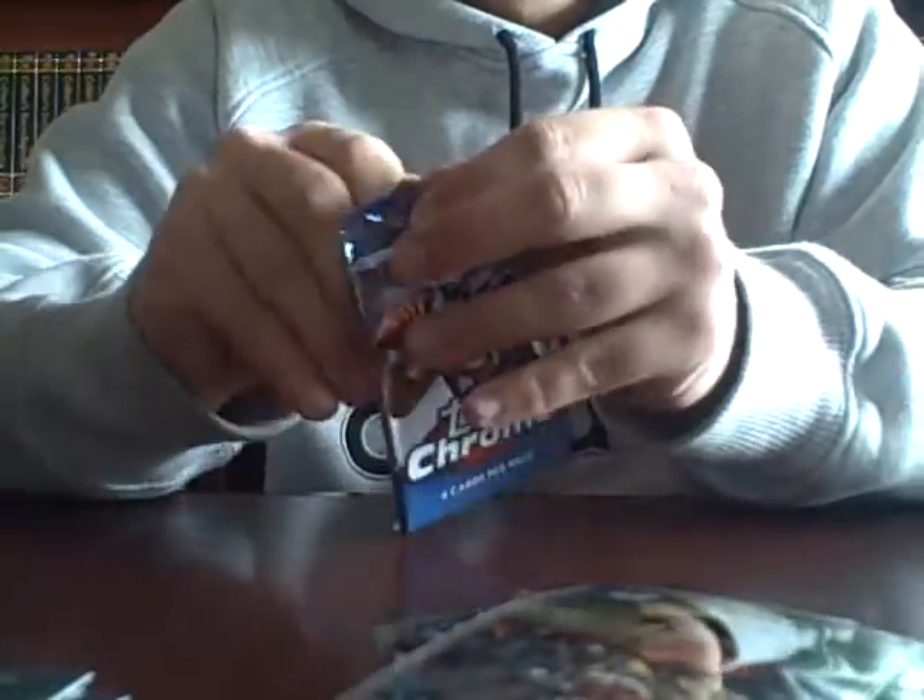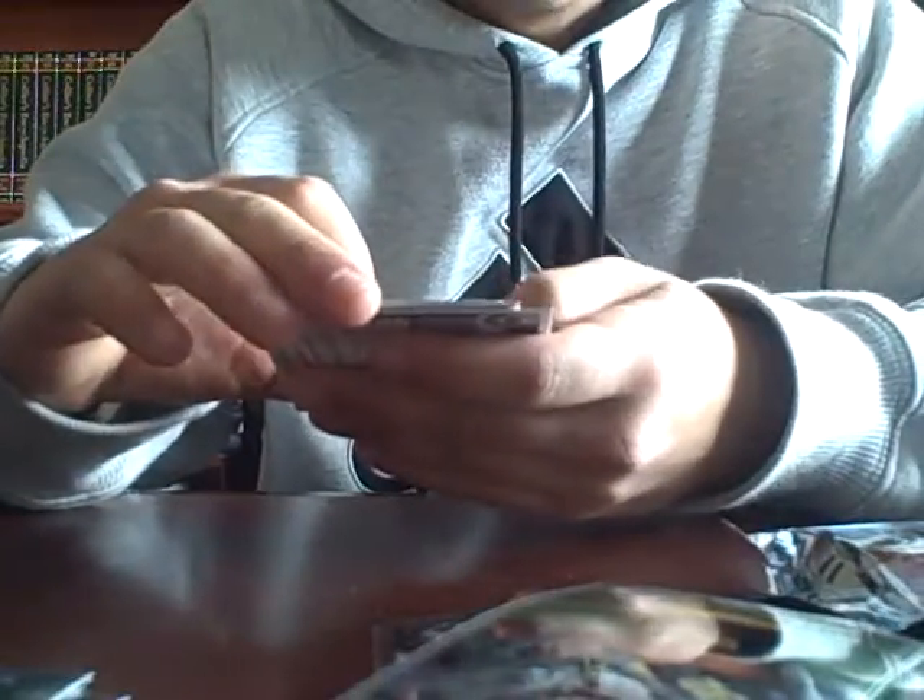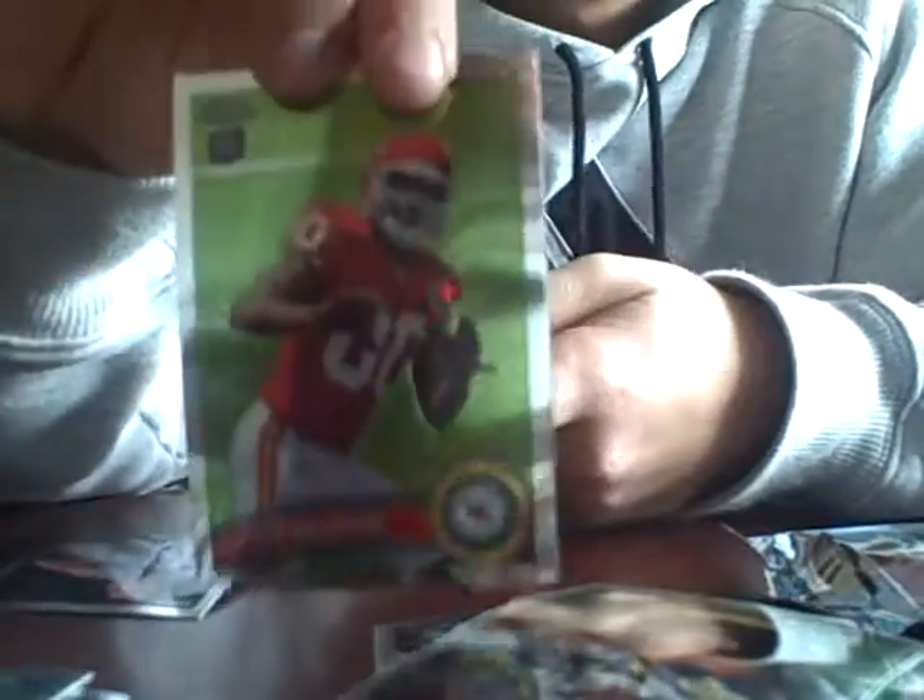Alright, two packs left. Let's get something - I've had no luck at all, bought like four blasters, still haven't gotten one hit. Edmund Gates rookie, and Mark Ingham refractor rookie - that's pretty nice. Then just Kenny Brayton. Random blaster pack - come on - Prince Amukamara. John Baldwin rookie and Tyron Smith rookie refractor. Alright guys, thanks for watching. Peace.